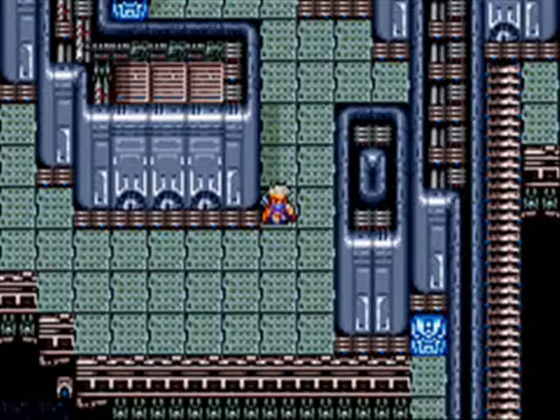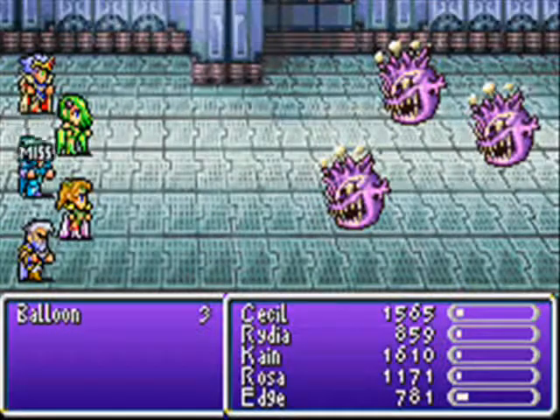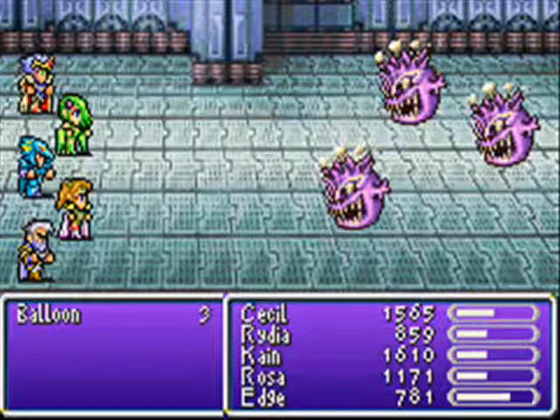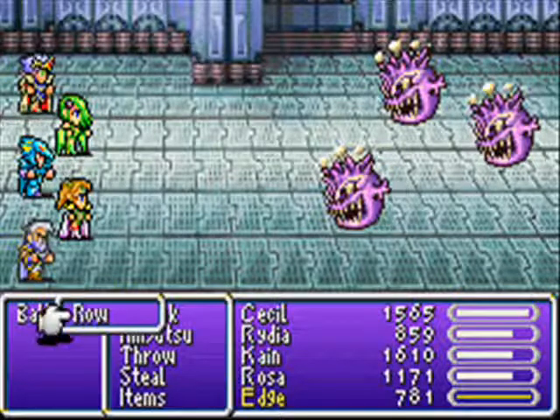Onward through the Tower of Babel — or more like the Space Elevator, really. Balloons! And a back attack. That's sort of annoying, although at least Ed's on the right road annoying.